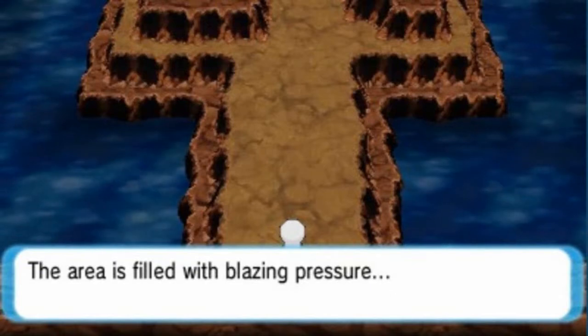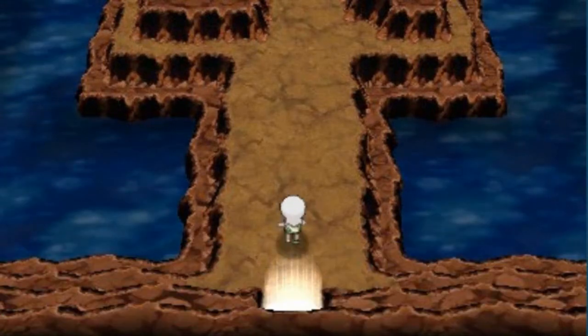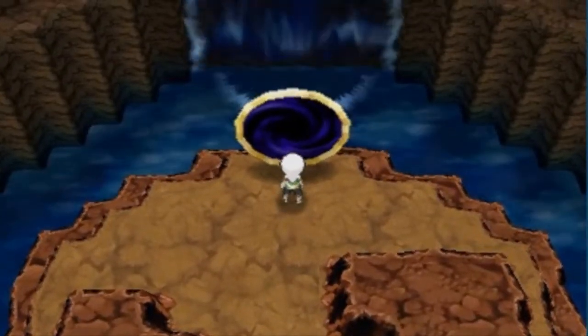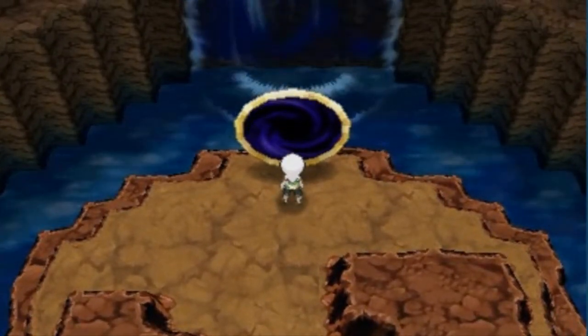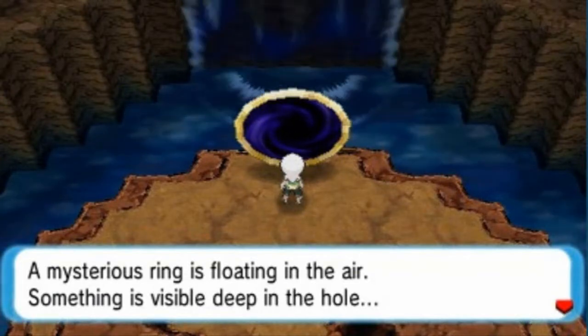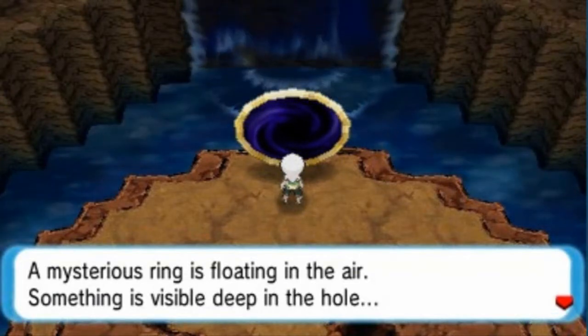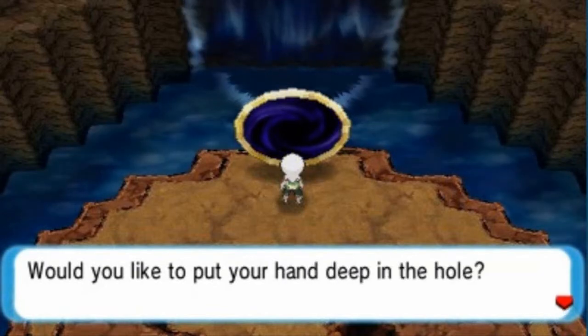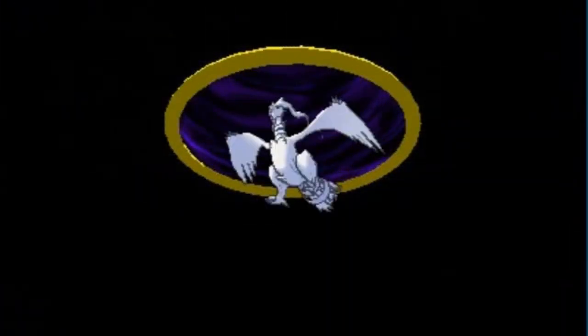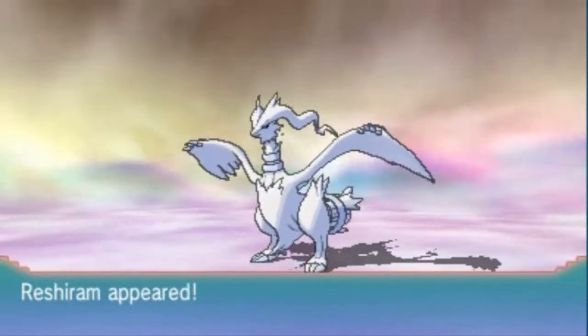The area is filled with a blazing pressure. There's a glory hole right there — let's press it. A mysterious ring is floating in the air; something is visible deep in the hole. Would you like to put your hand deep in the hole? Let's go ahead and press that button. And would you look at that — Reshiram has appeared!